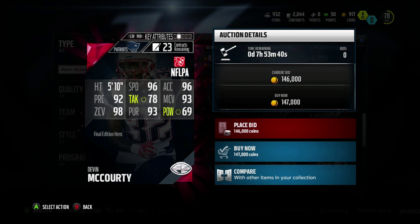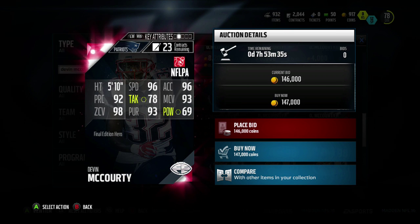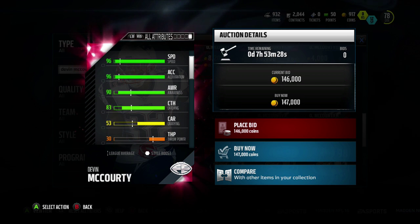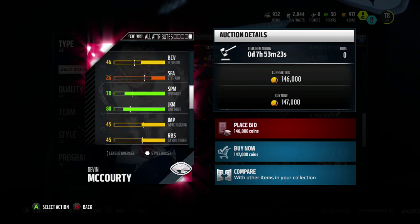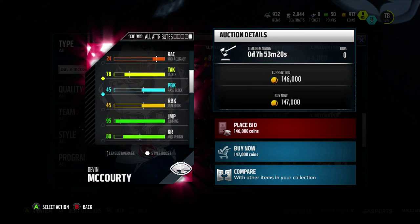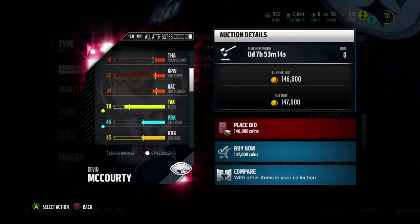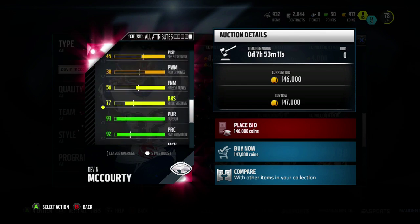98 zone coverage, 93 man coverage, 93 pursuit, 69 hit power — wow — 78 tackle, and his catching is 83. 83 catching is not bad. Block shed is down here — I didn't miss it — and it definitely looks like a good player overall.